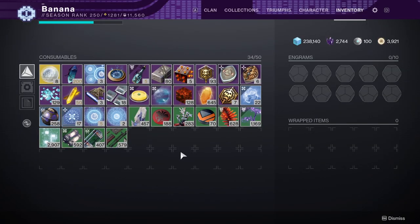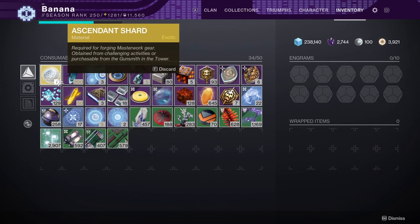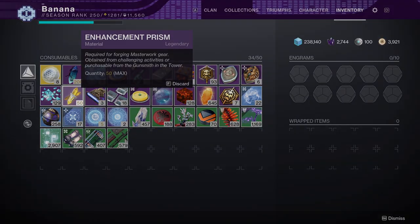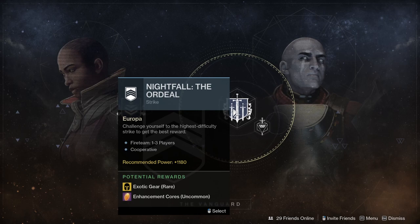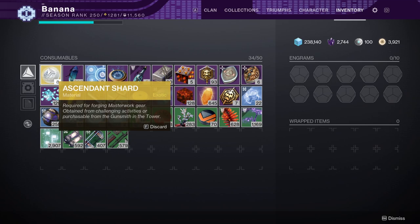Next up — materials. You are going to want to save materials as always for any new season. You'll have new stuff to masterwork and infuse, so you want to grind your Nightfalls out, because Nightfalls are by far the most optimal way to get enhancement prisms and shards. Look at the enhancement prisms and shards I have — that's pretty much all just from Nightfalls. Grinding those out is definitely worth it. Doing Master Nightfalls is the best way, and if you have an easy Grandmaster on the week, that's also really good for getting materials.